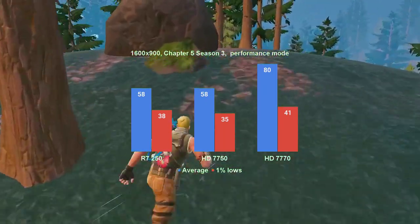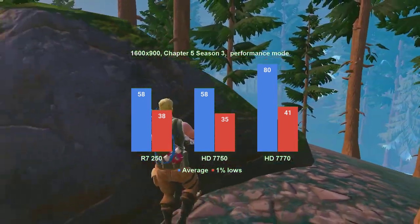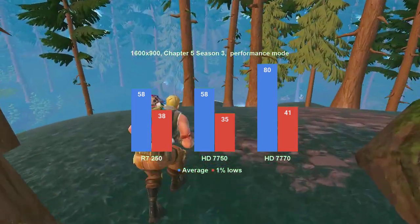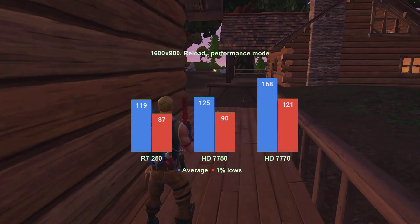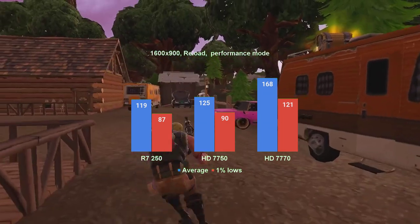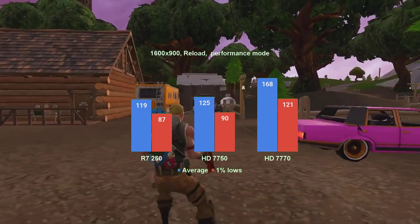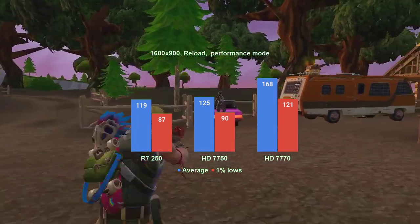Lowering the resolution to 1600x900 improves performance. In the mainstream Battle Royale mode, the HD7770 averaged 80fps, but the 1% lows in the low 40s are still not good enough. The HD7750 and R7250 performed almost identically and unfortunately inadequately, with similar averages in the high 50s and 1% lows in the high 30s. In Reload mode, all three cards are now capable of delivering a high refresh rate experience. The HD7770 averages 168fps and has 1% lows above 120fps. The HD7750 averaged 125fps and runs above 90fps for the 1% lows. And the R7250 almost averages 120fps with 1% lows in the high 80s.